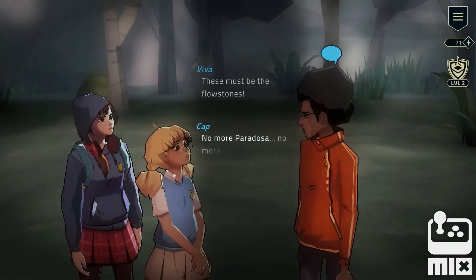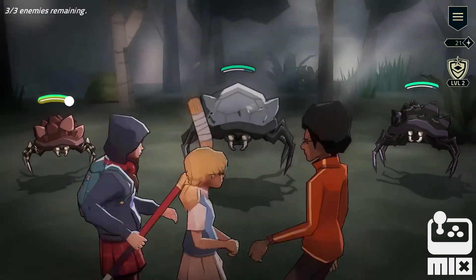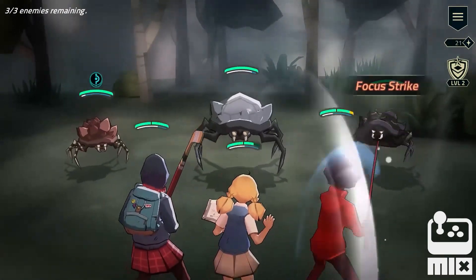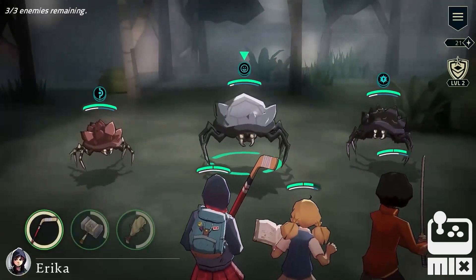Erica is on a quest to clear the forest of some pesky paradosa. Let's take a look at how combat works. When a character's initiative bar is full, it's their turn. In a combat, you will encounter different types of enemy.